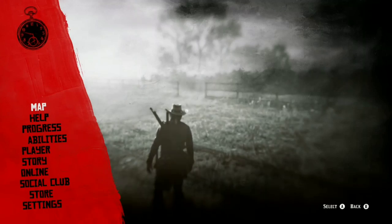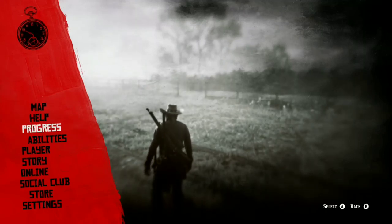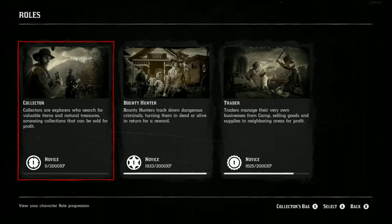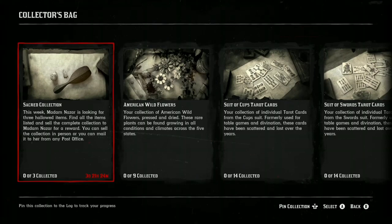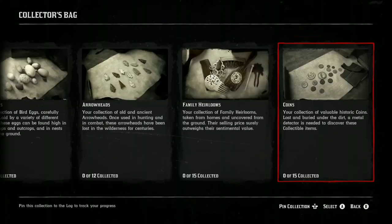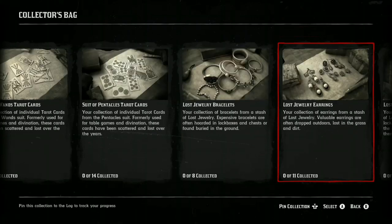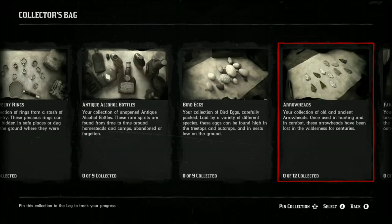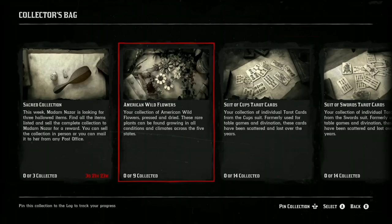To access the collector's bag, go to your map, go to Progress, then go to Roles. Hover over the Collector and at the bottom right it will say "Collector's Bag — press X" (or Square on PlayStation). The very first category is a weekly map that's always going to be there. Once you do all the collectibles for all these maps you can redo them, and there's a full list of maps you can buy from the collector shop.